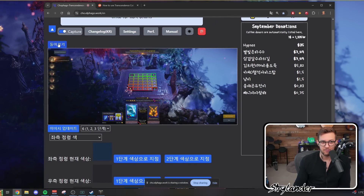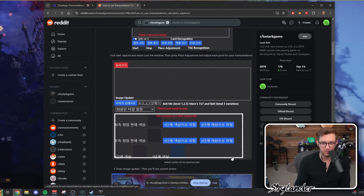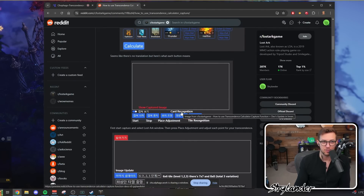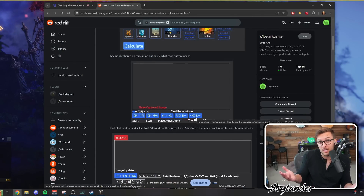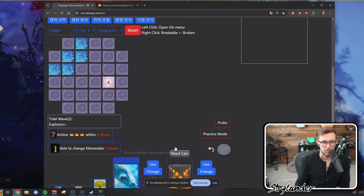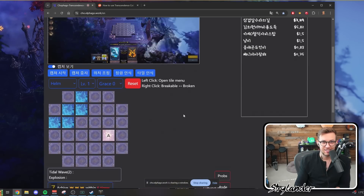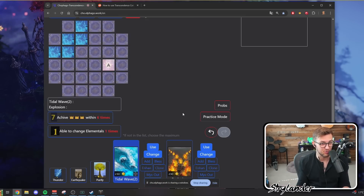Once all that is set up, click the red button in the top left to save all your settings. Then click the fourth button — card recognition — to turn on the system and start tracking. The last button is tile recognition which doesn't work for me, but let me know if you can get it to work. When I click this button, it changes all the cards at the bottom of the screen to match the cards active on my screen in game right now. You can see it all matches up — level two tidal wave, great explosion, purify, earthquake, thunder — it all matches.